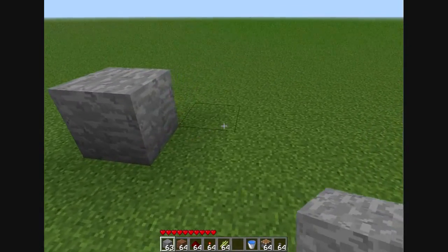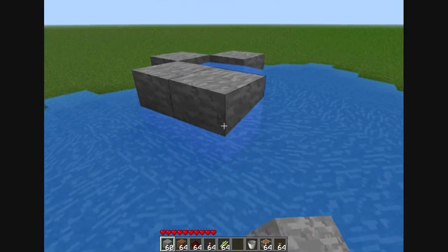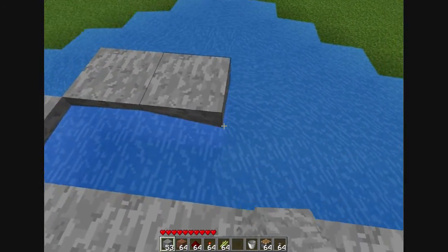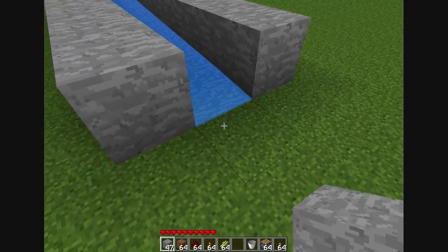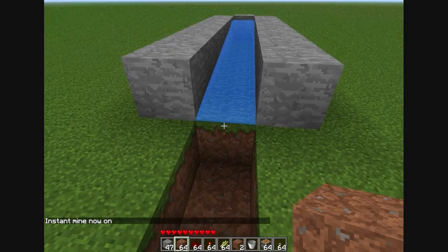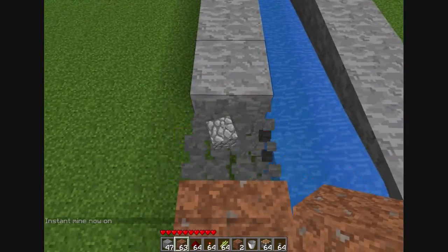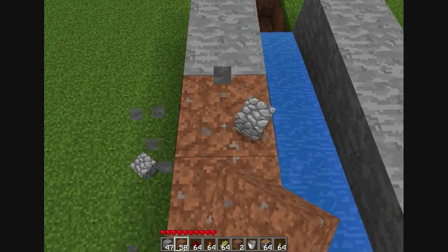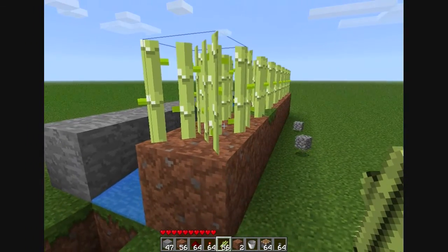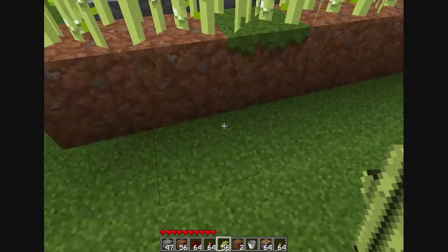Alright, first of all, you put your water in. Just make sure you drag it out as long as the water will go. And then you make a little pit. Okay, I lied — this needs to be dirt, because that's where our sugarcane is going to be growing.